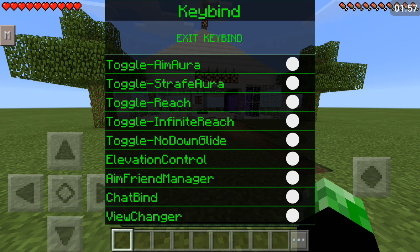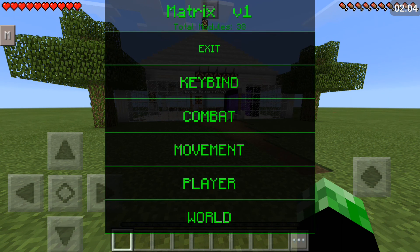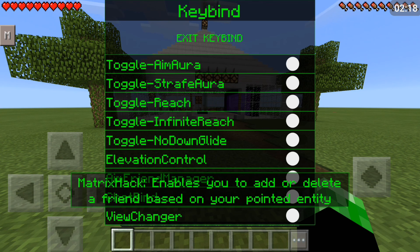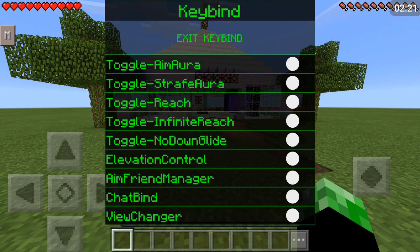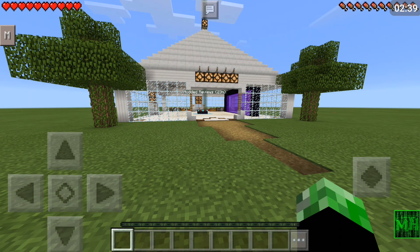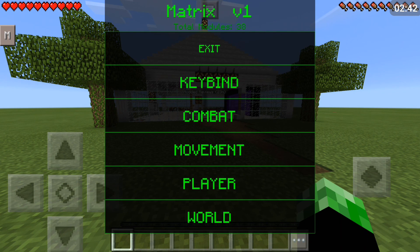I really like this mod menu because it has a bunch of these buttons which I love — they're super easy to use. Under keybind you can see toggle infinite reach, no down glide — those are all things you can toggle. Aim friend manager enables you to add or delete a friend based on your pointed entity, so that's probably a friend manager so you don't hit them. Chatbind is a button that if you tap sends a message. As you can tell if you turn on chatbind you can spam whatever message you want. That's basically keybind.